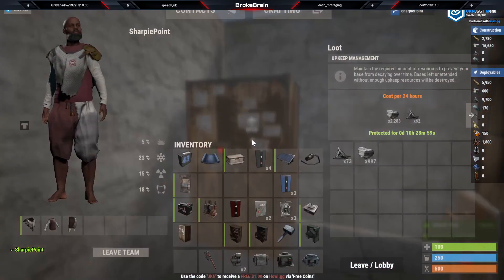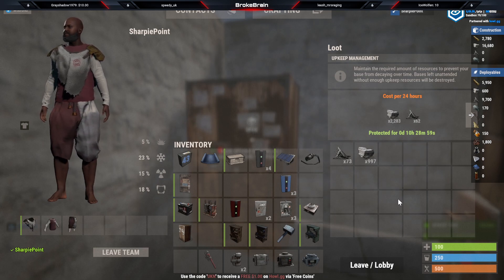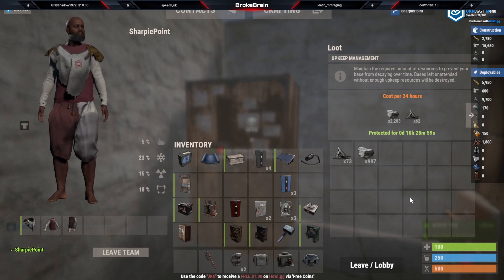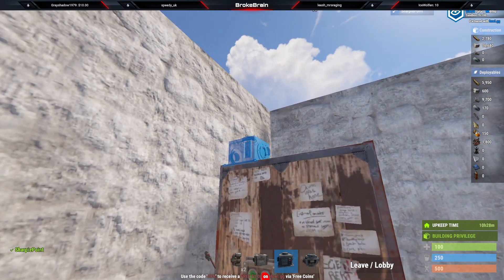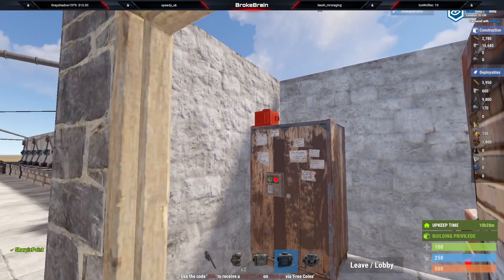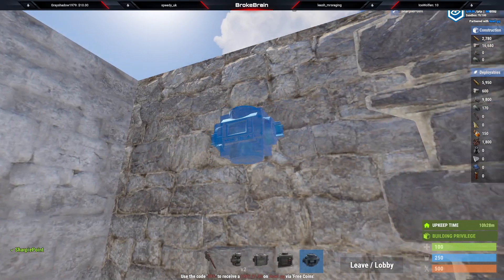So instead of worrying about how much you need to put in your TC or keeping a bunch of materials in there, you could actually set up a little automation to maintain your TC so you don't have to worry about it. We're going to need a storage adapter and we're also going to need a conveyor.